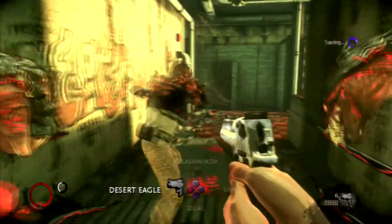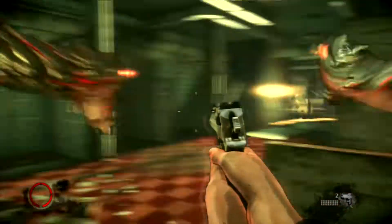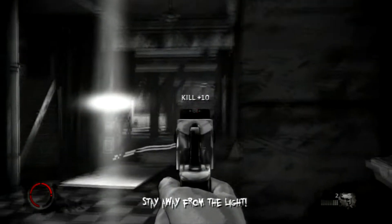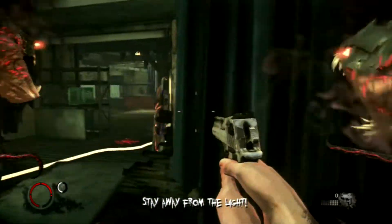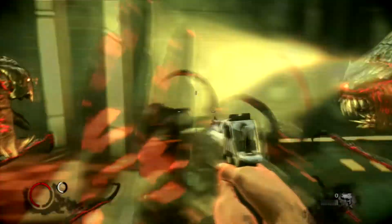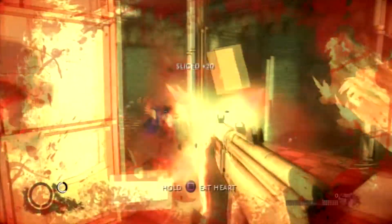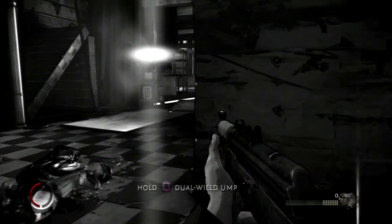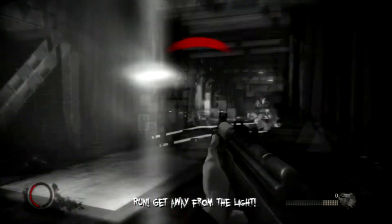Now we're rounding the corner dealing with small waves of enemies, nothing too bad. But now we have to deal with lights we can't shut off unless we hit a generator. Luckily I've got a deagle, which is a pretty good gun for the most part - though I personally don't actually like it that much in this game. Same thing with the Cobra - it's decent long-range, but I don't feel like the power is enough. I feel like shotguns do a little bit more.